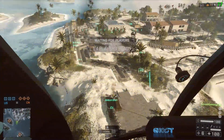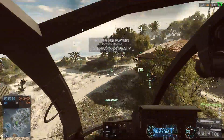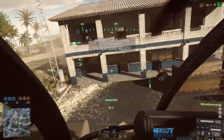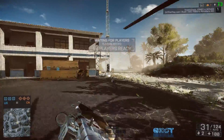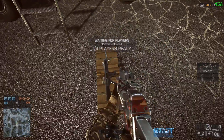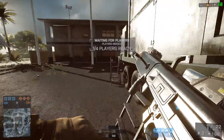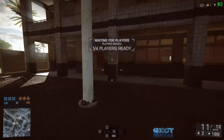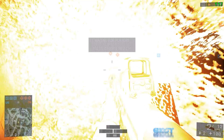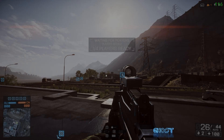Before we get into the video settings, a couple of things to bear in mind. First, I am recording this footage with DXtory, which does knock around 20 to 30 frames off — so if you don't plan on recording, you can add 20 to 30 frames to what you're seeing on screen. Also bear in mind this is an empty server; I just don't want to annoy people by flying a helicopter around. In a full 64-player server with explosions everywhere, your frame rate will be somewhat lower.